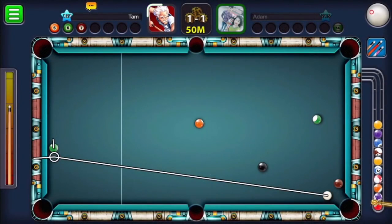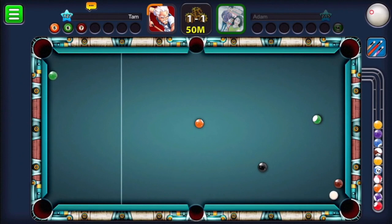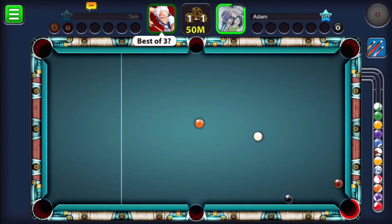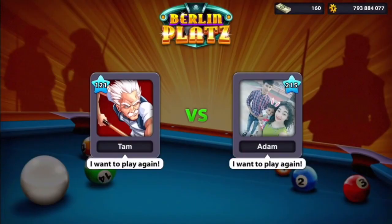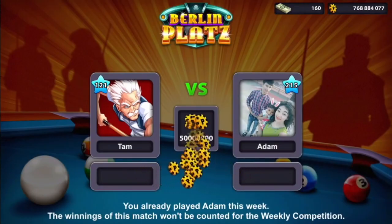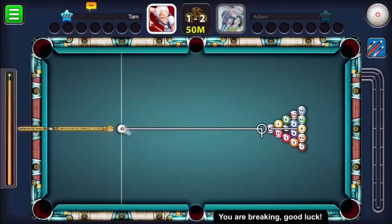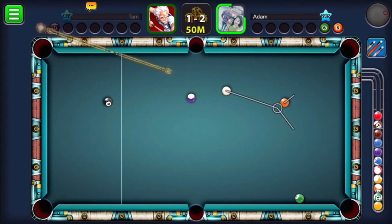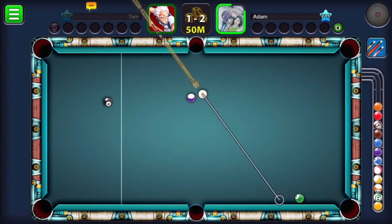I got unlucky — the white ball went to the bottom-right pocket and I was really sad. But that's the nature of this game. He won best of three, but I understood five games, so I went for another game. He probably wanted to tease me, so he agreed.